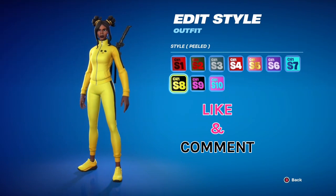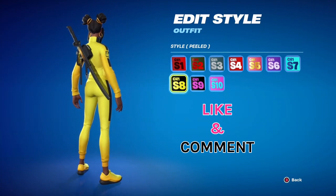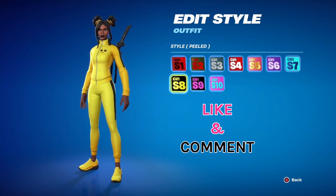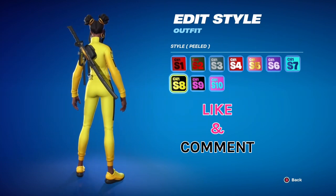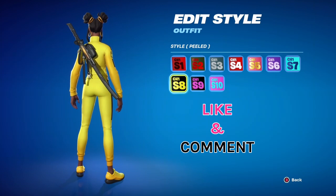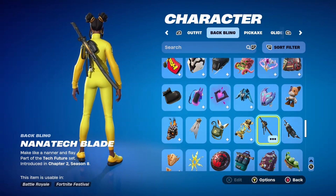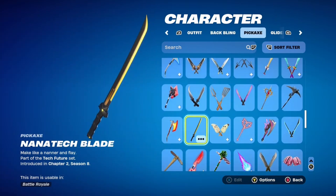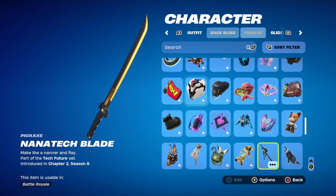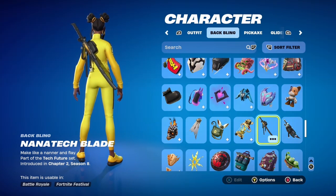This combo for the chapter one season eight tracksuit — the yellow and black number — I call it my Kill Bill combo. I had to put a sword on her back, so I went with the Nanatech Blade sword back bling, introduced in chapter two season eight. What I love about it is that it has a matching pickaxe that's essentially one and the same — when you use your pickaxe, it takes the sword off your back, and then puts it back. I love how they're interchangeable like that.